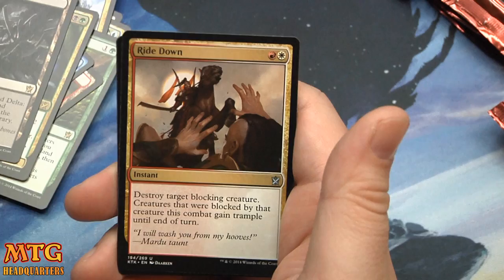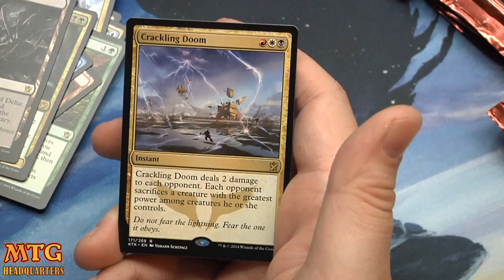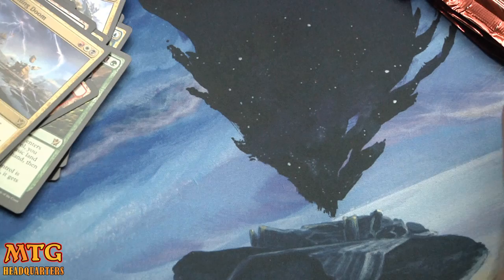Burn Away, Ride Down, Despise, and Crackling Doom — very good. Red-white-black: deals two damage to each opponent, plus they must sacrifice their creature with the greatest power. Very good card.